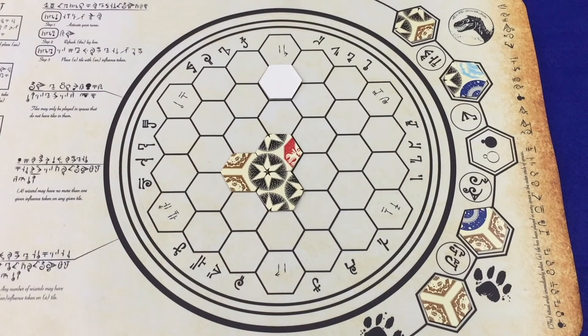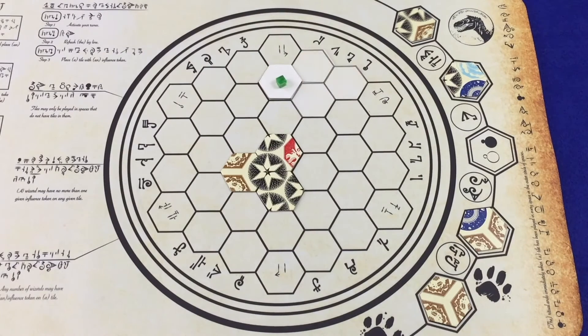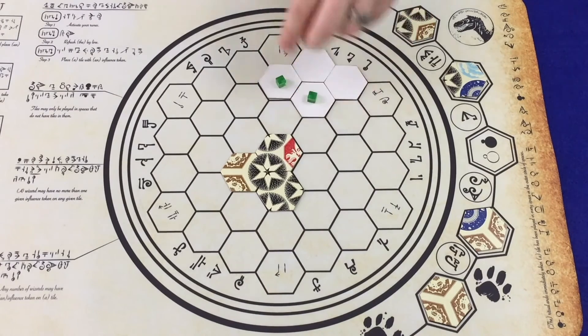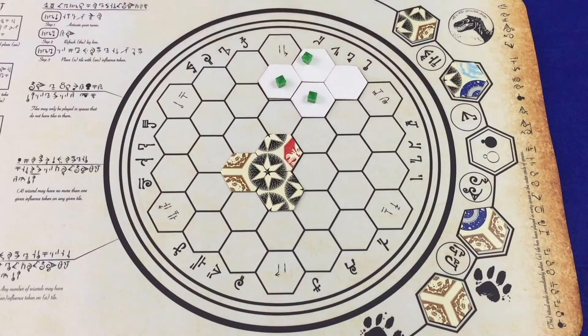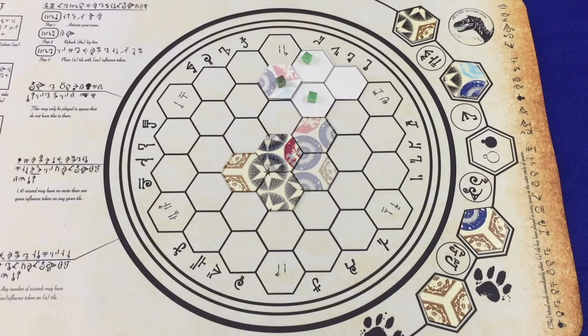When a player activates a void rune, she chooses any scorched tile on the scroll and places one of her influence cubes on that tile. If the chosen tile is immediately adjacent to any other scorched tiles, the player then places an influence cube on those tiles as well. Keep in mind, this effect does not spread beyond the tiles immediately adjacent to the original target of the effect, so this tile in this example would not get an influence cube.